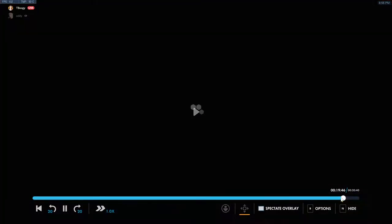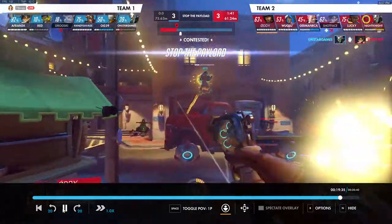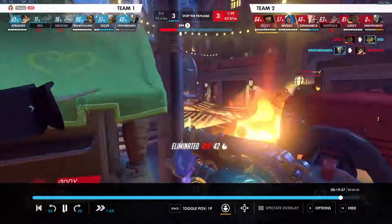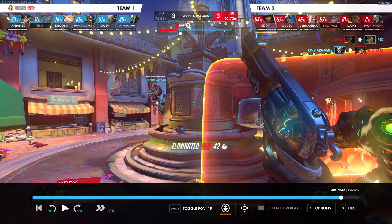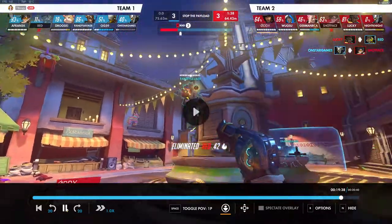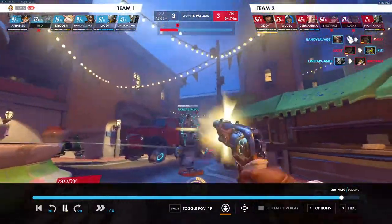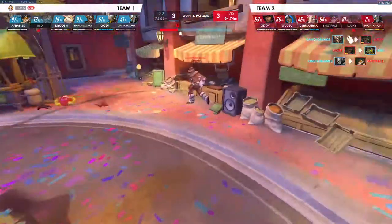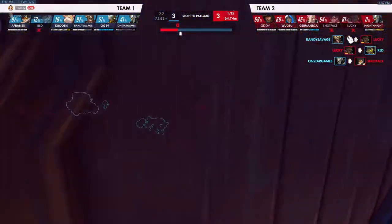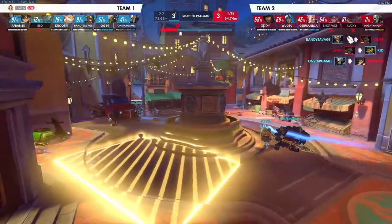Here we kind of put ourselves in a poor situation. Don't run straight at a Junkrat — that's a dangerous thing to do. Try to keep your distance and think about the matchup. Junkrat is a close range character; you're a long range character — he's a little bit better at close range than you are, so don't run straight at him. Then we keep walking until we're out in the open again, away from our whole team. This is just very dangerous for us.